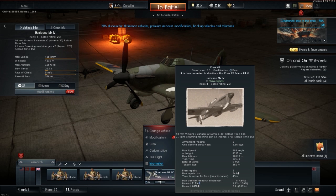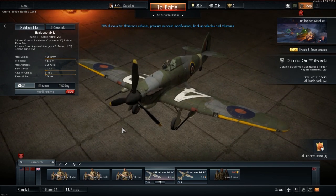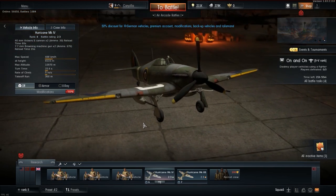Anyway, this episode we're going to be flying the Hurricane Mark 4 - yes, the Mark 4, if I'm remembering correctly. As you can notice in the background there's some nice Halloween decoration; this was recorded on Halloween. I'm going to be showing three matches of this plane.